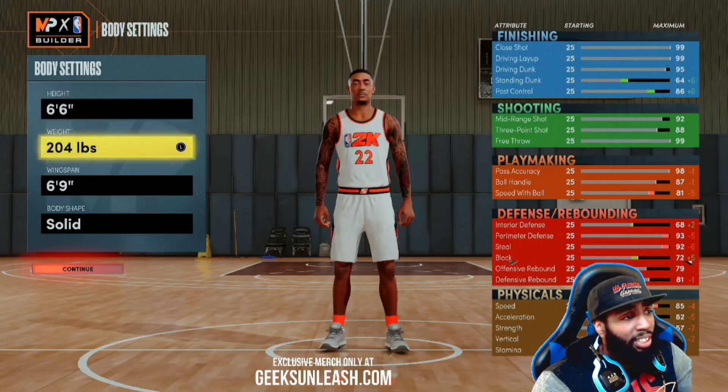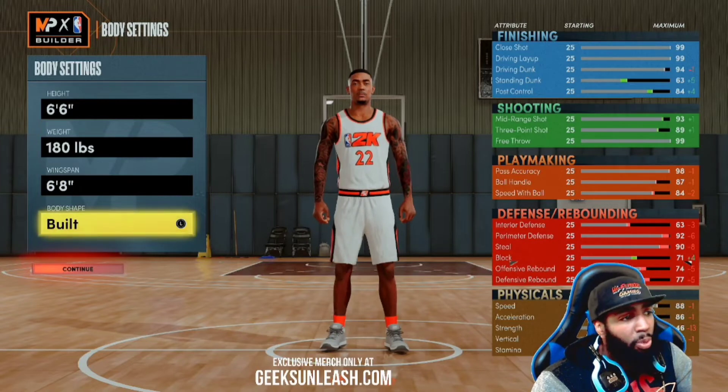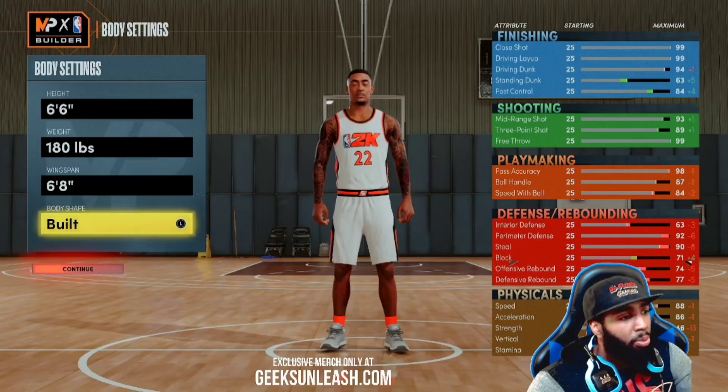We're going 6'6" with it. We're gonna drop him down to 180 so we can get our speed up a little bit. There we go — 88 wingspan, 6'8" body shape, whatever you want. I always go with built because I like my guy looking a little swole, but it's preference, it's whatever you want.